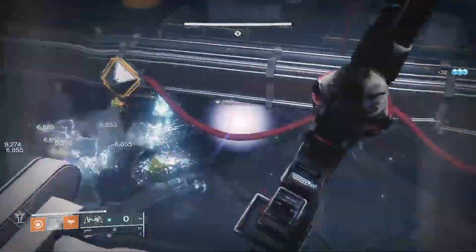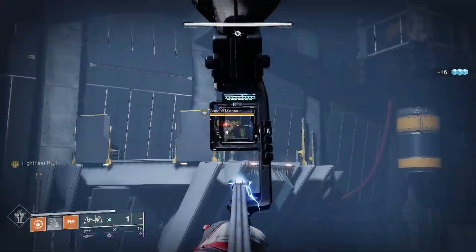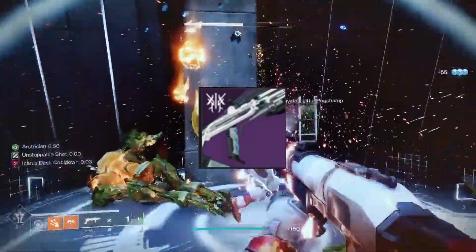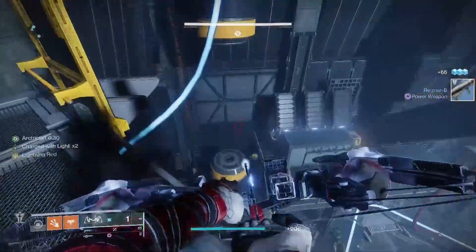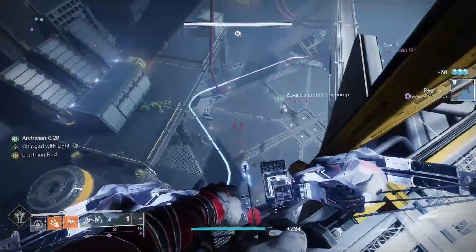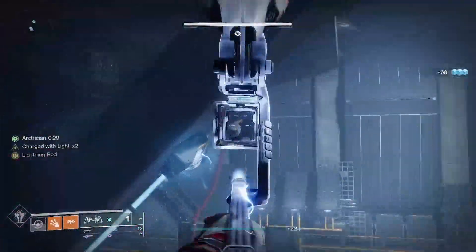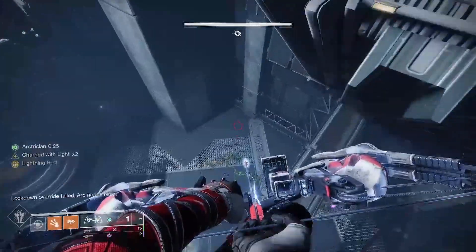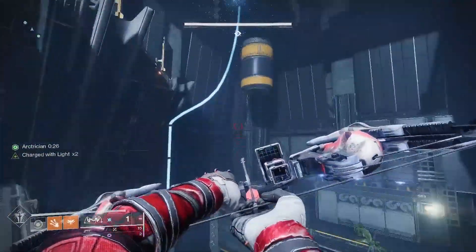The first encounter, Deep Stone Crypt Security, the only weapon that drops here is the trusty scout rifle, and the challenge is called Red Rover. In this challenge, everyone has to use the operator buff. The best way to do this is to start the encounter, one person goes down and shoots only two panels, then passes the operator buff to the next person, who then shoots the last two panels. Do this two more times with the other four members of the fireteam and the encounter will be finished and Red Rover will be complete.